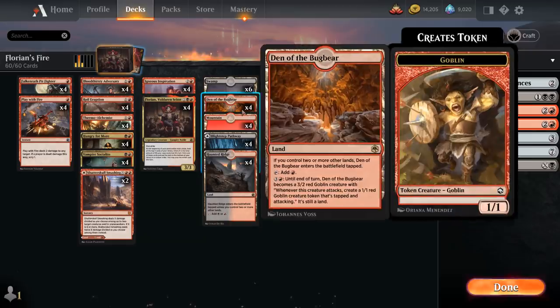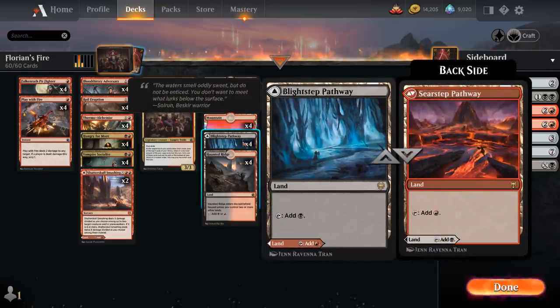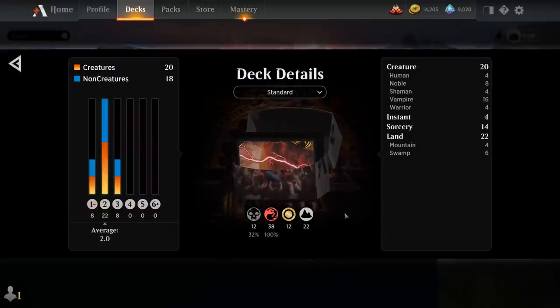Our mana base includes 4 copies of Den of the Bugbear as an extra mana sink that can turn into a creature. We've got all 8 dual lands in the Black-Red colors, as well as 4 basic Mountains and 6 basic Swamps. That's our deck — now let's jump into some games and see how it does.